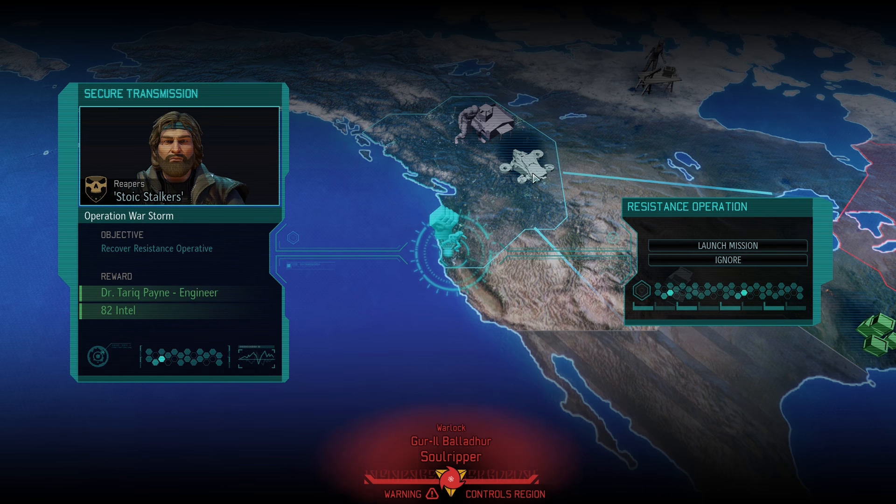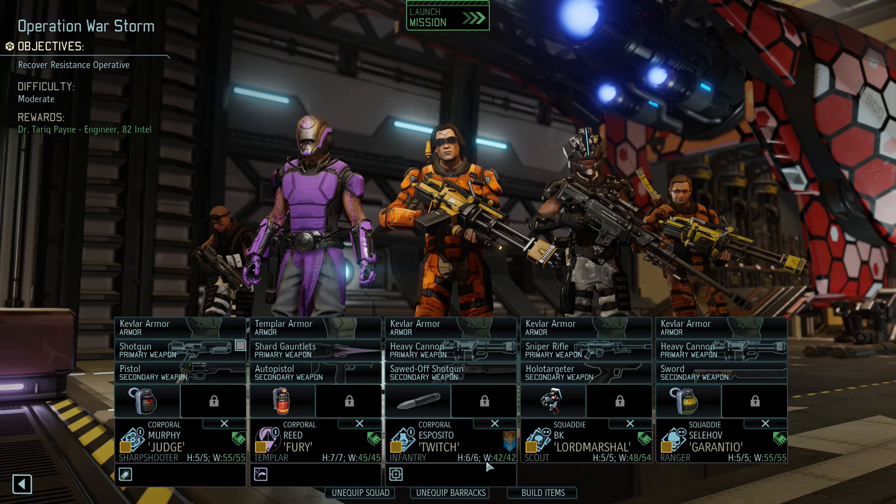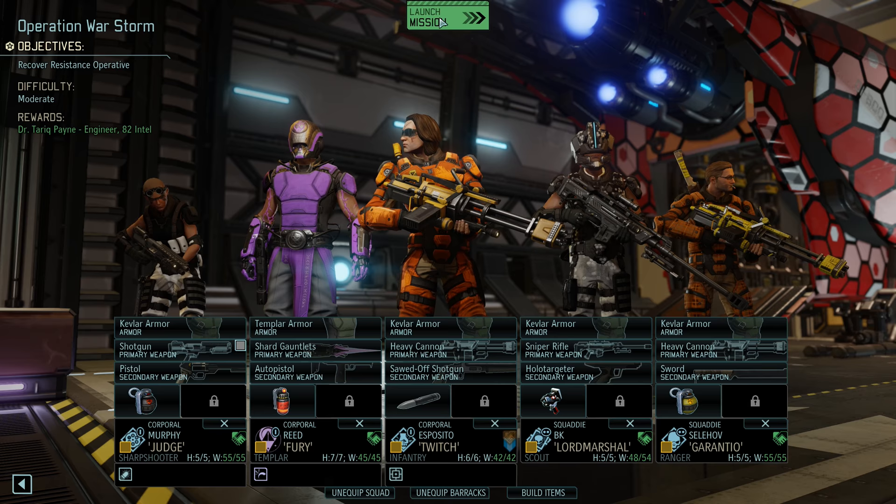Hi everyone and welcome back to some more XCOM 2. So we got a resistance operation to do. We'll get AT2 intel and an engineer. Should be interesting. Our squad is ready. We got a sharpshooter, Templar, Infantry, Scout and Ranger. So that means we have a holo-targeter, two heavy cannons, shotgun, and sniper rifle. Let's go, shall we?